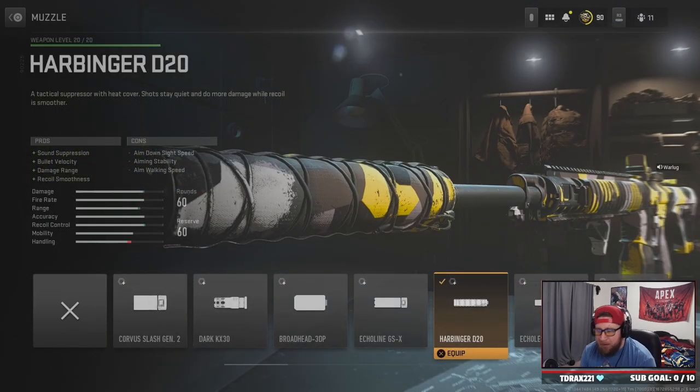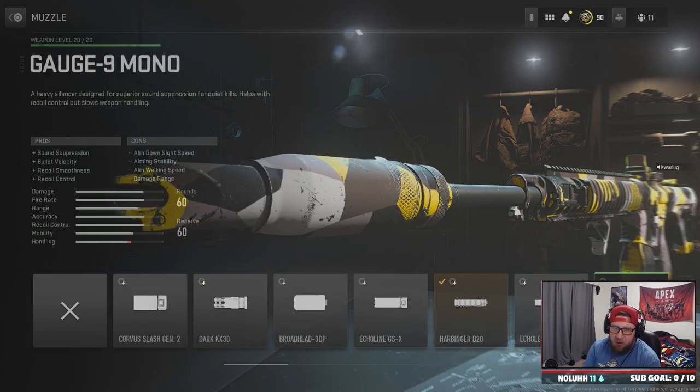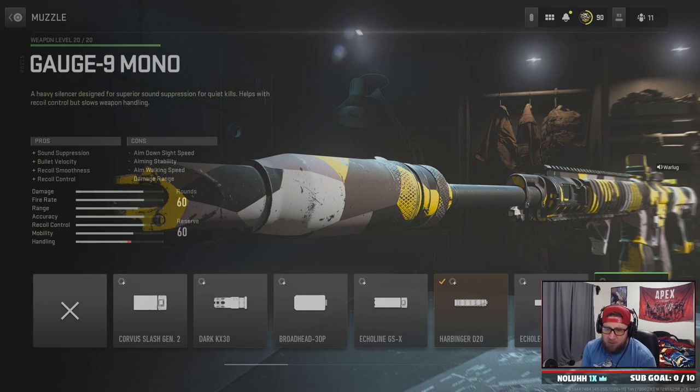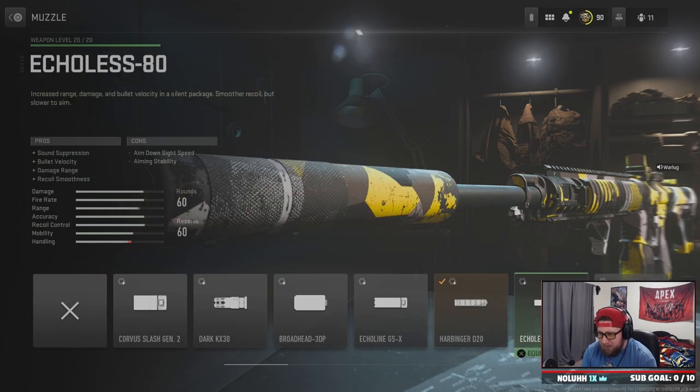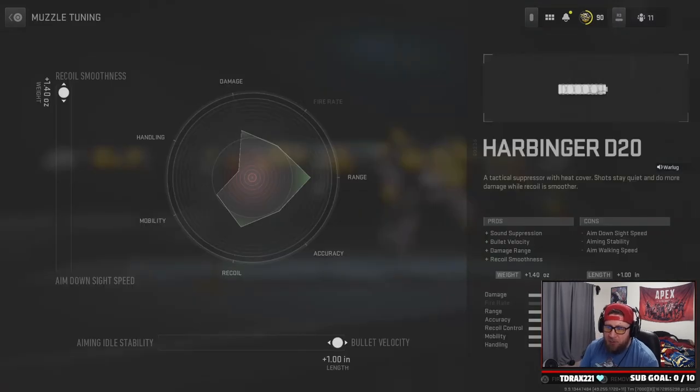Starting off with the Harbinger D20 barrel or silencer for bullet velocity, damage range, and recoil smoothness. If you don't like this one, you could swap it out for the Echo Gauge 9 — it's very popular and helps with recoil smoothness, but you do lose a little damage range. I like the Harbinger D20 to make sure we hit really hard at 40 meters or less.